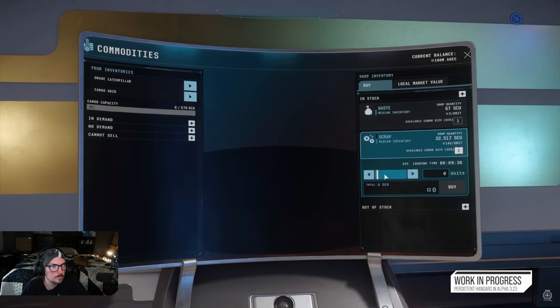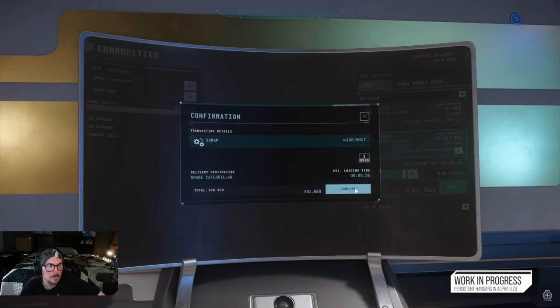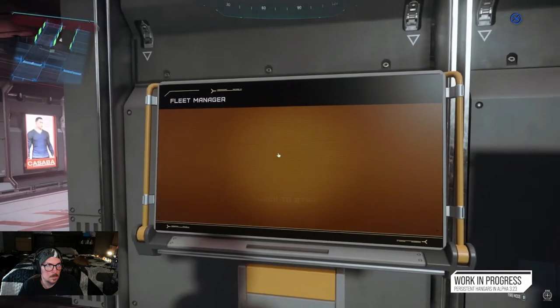Another thing we've talked about is automated loading. This allows you to still do commodity trading without needing to actually move the boxes yourself. It will be an option in the commodity terminal — when you pick the destination inventory, you'll be confronted with several options: the location inventory, or all your ships at the location. If you choose a ship, you'll have the option to have it automatically unloaded or loaded for you, of course with an added cost. The ship has to be stored to allow for the transfer and will be time-locked while that transfer is occurring.